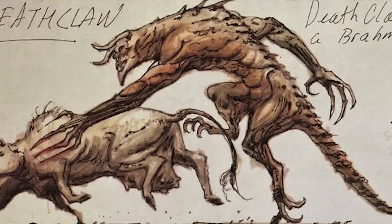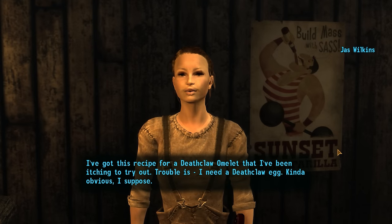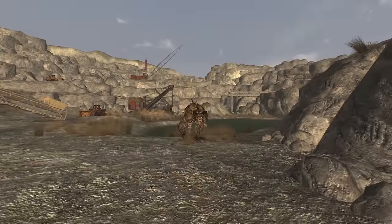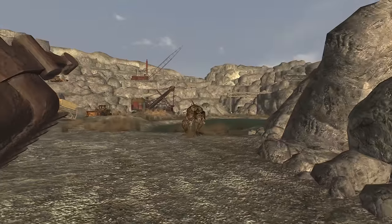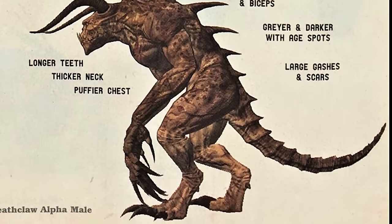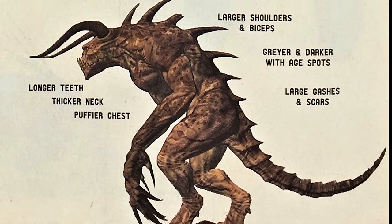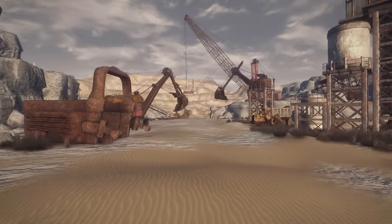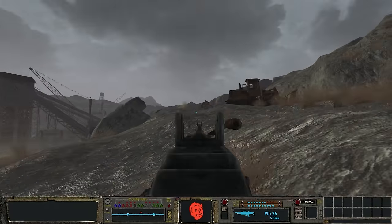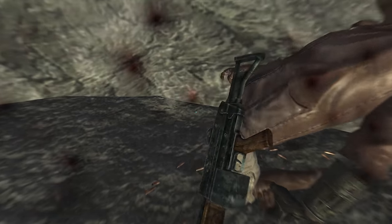In New Vegas their skin would become darker and covered in age spots and scars, their biceps and chest became more muscular while their neck became thicker. Deathclaws would arguably make their most memorable appearance here, in part due to their extreme difficulty - they have a higher damage threshold and deal more damage than their counterpart in the Capital Wasteland. While mostly fought one at a time in Fallout 3, in New Vegas they appear in packs and can be easily reached at low levels, making them the most dangerous version in my experience and leading to quite a few jump-scare deaths in early playthroughs.